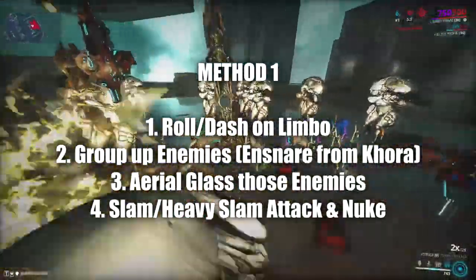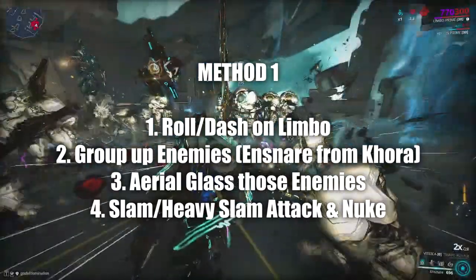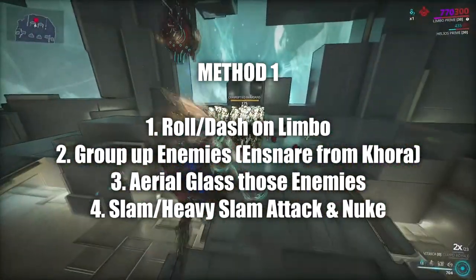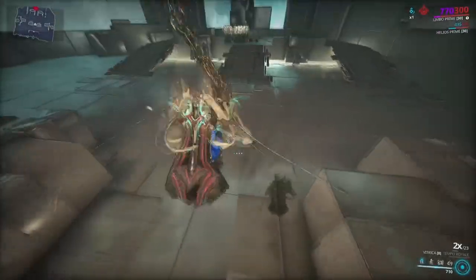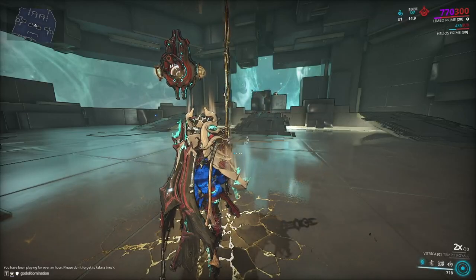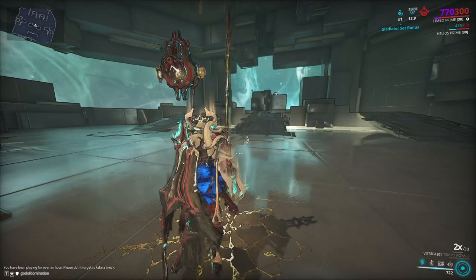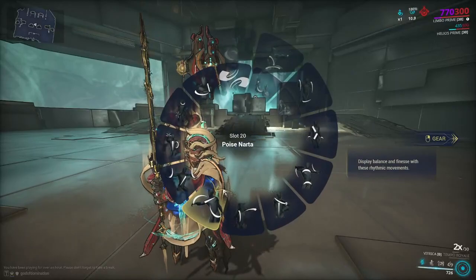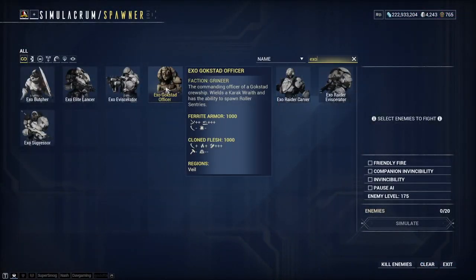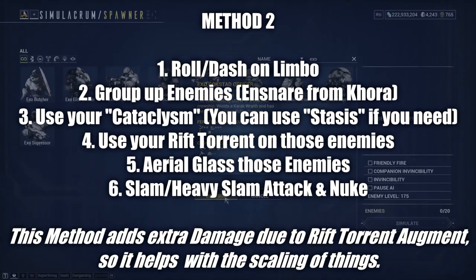To put it simply and quickly, the idea of this build is to press shift on Limbo and enter your Rift dimension. I've put Corazen Snare on Limbo here — it's an easier way to group enemies up so I can glass them and spread the damage out quicker. Nidus' Lava and Vauban's Bastille do not interact well with this, so go with Corazen Snare.